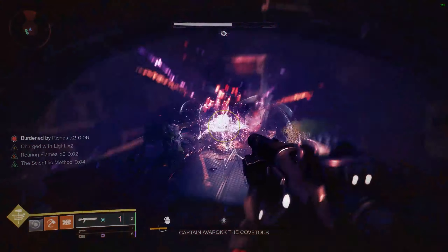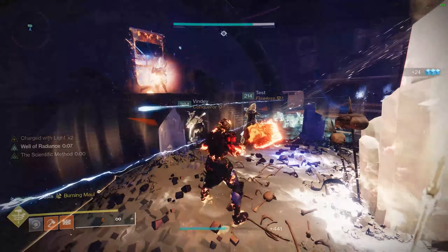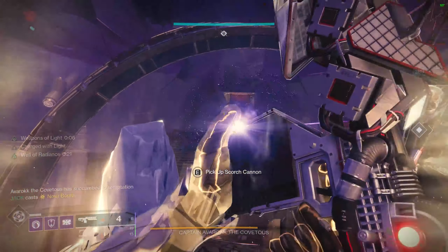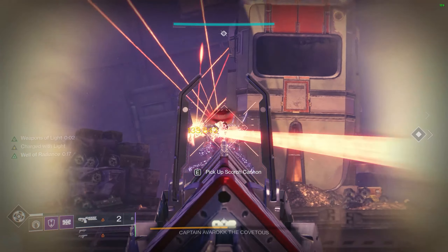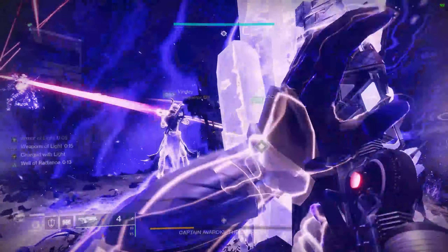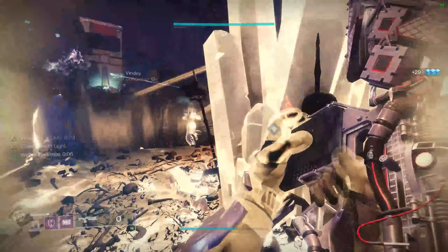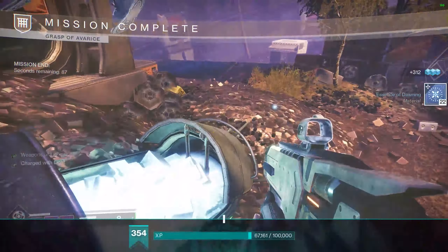Not only is the Lunar very build friendly, it is also by far the smoothest dungeon boss farm currently in Destiny 2. You can even get up to two Eyaslumas per boss kill, and if you haven't looted anything from the previous encounters in the dungeon then your loot pool will be even more restricted resulting in increased Lunar drop rates.